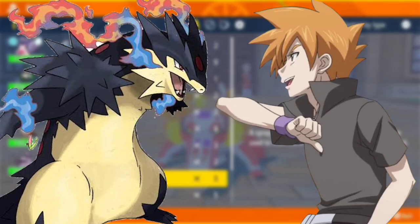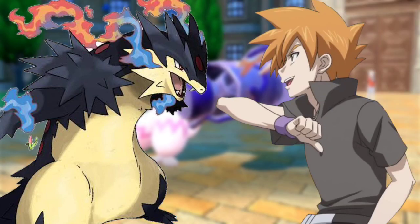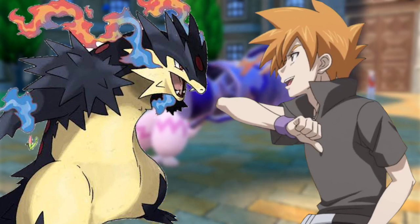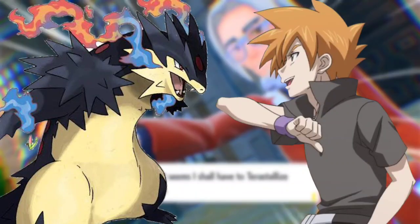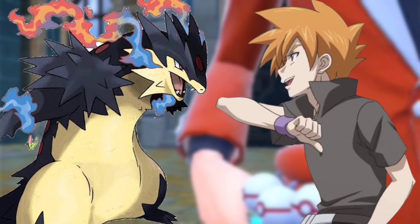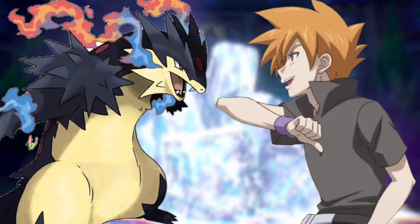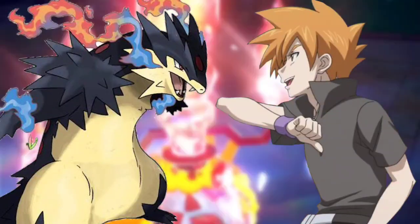Blaziken had already formed an Aura Sphere and launched it toward Charizard, who dodged and used Dragon Rush, knocking Blaziken toward the battlefield. Without any delay, Charizard dived down and grabbed Blaziken in a tight grip, flew back into the air, and used Seismic Toss — dust and smoke rose. When it cleared, both Charizard and Blaziken were seen standing on their feet.